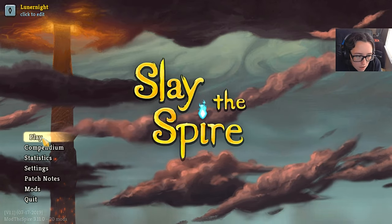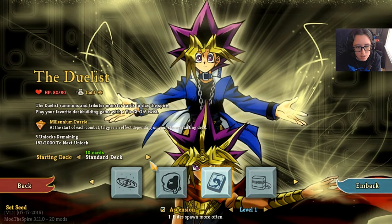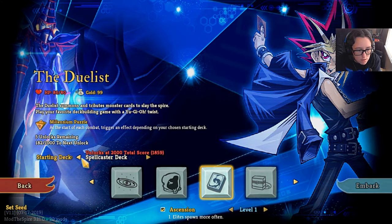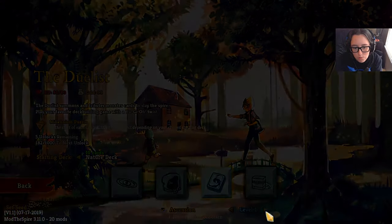We are gonna play the Duelist today, and instead of playing whatever that dragon deck is, we're gonna try a different deck. What about nature deck? Duelist summons and tributes monsters. I accidentally clicked the Cynchon.